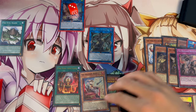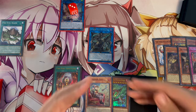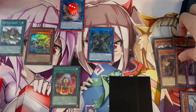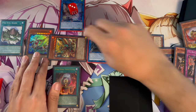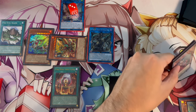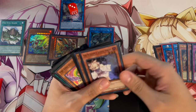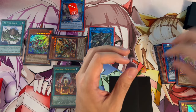At any point in the turn, we activate Kirin, Special Summoning it by destroying Kit. Because Kirin was summoned and a fire monster was destroyed, we summon Garunix back from the graveyard using its own graveyard effect. Garunix then activates again to destroy another fire monster — in this case Arvada — which triggers Arvada to summon another copy from the graveyard, bringing back Barong.